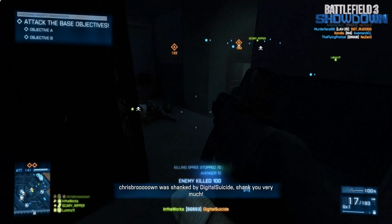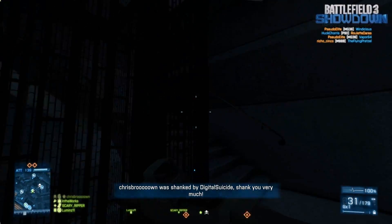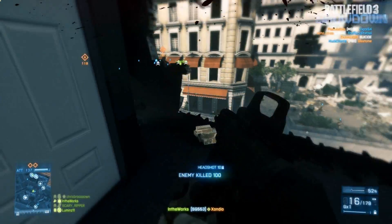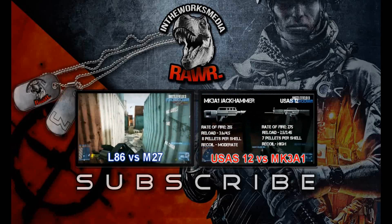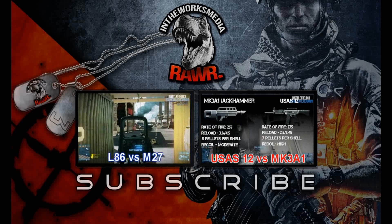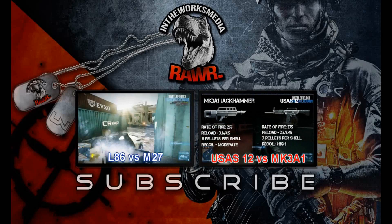Be sure to let me know in the Facebook poll which weapon you guys prefer. A lot of people haven't used the SG553, which disappoints me — being a co-op unlock, people don't want to spend the time to unlock it. Same could be said for the G53 being a co-op weapon. If you missed any of the last episodes, now's your chance to catch up — we had the L86 versus the M27, and before that the USS 12 versus the MK3A1. Two awesome episodes, check them out. See you guys next time!